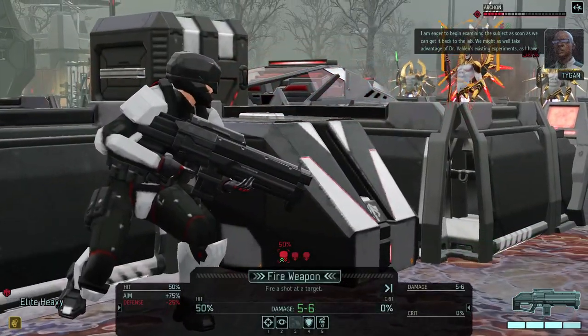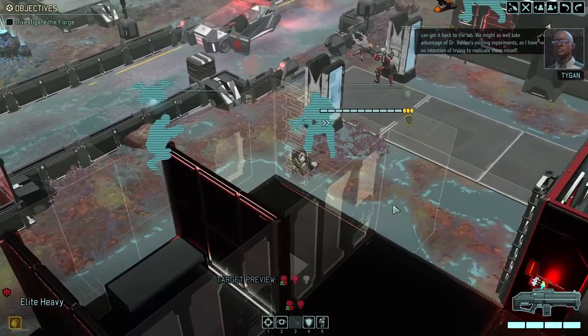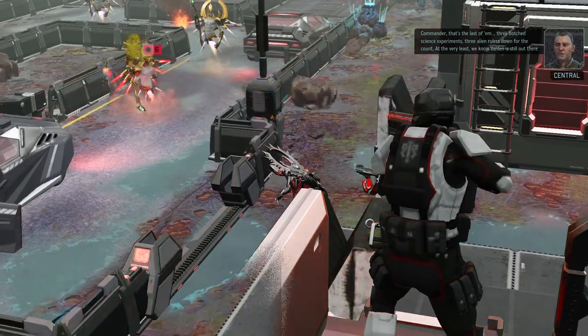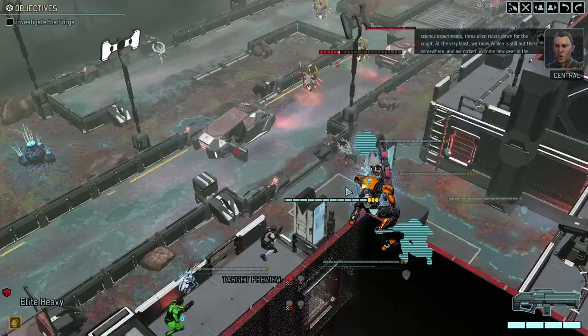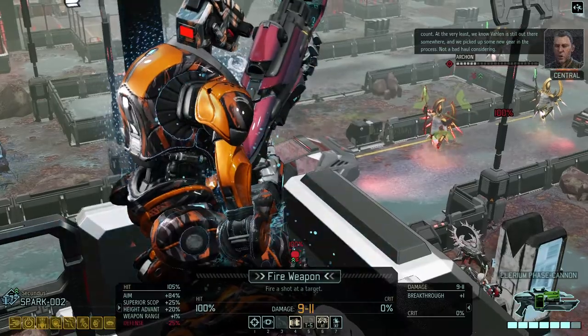As soon as we can get it back to the lab we might as well take advantage of Dr. Valen's existing experiment. That's the last of them - three botched science experiments, three alien rulers. Fantastic, three alien rulers are down. Finally got the Archon. Picked up some new gear in the process - not a bad haul.